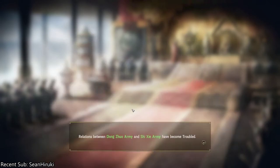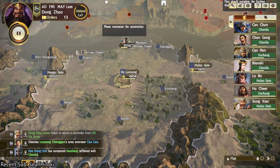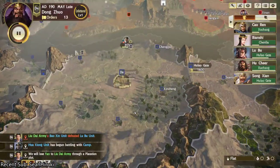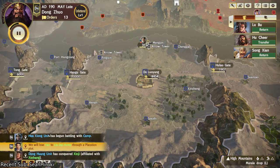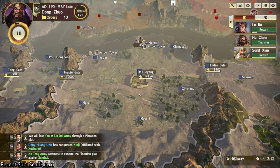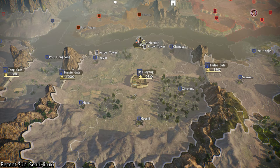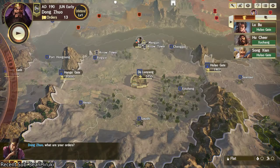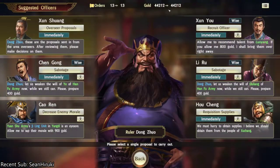So you watch this. Now he's in Luoyang. Now that he's in Luoyang, 50,000 gold is kind of the aggregate for Division 1. As you can see here, my gold that I am able to spend has increased like tenfold.